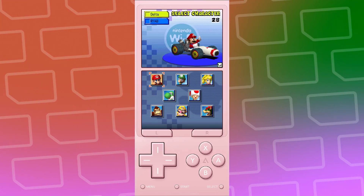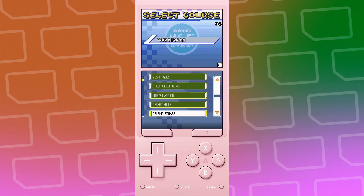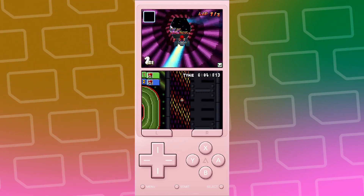I haven't played this game in super long, so I clicked on the B Dasher, which is the first kart that showed up. And for the track, I clicked on Waluigi Pinball. And since I haven't played this game in so long, I have zero idea what is happening.